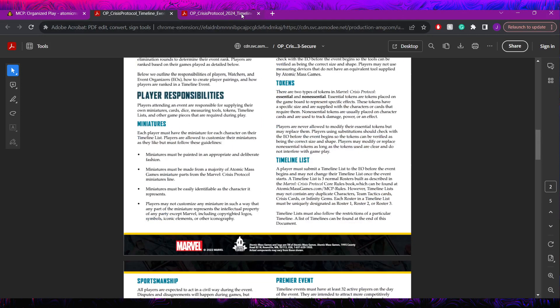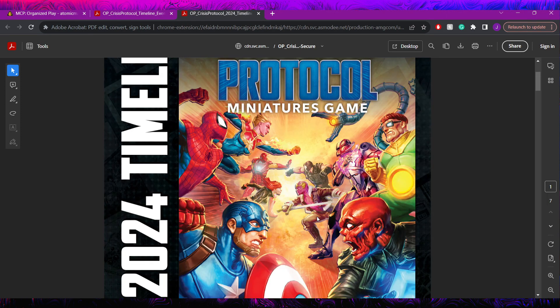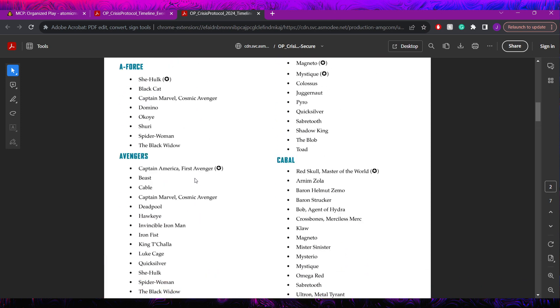Now let's get into actually looking at the timeline list they've created - the 2024 Timeline. The first thing to note is there are a handful of affiliations just not included on this list, meaning none of their models are legal. Looking at what you can play: A-Force is allowed She-Hulk as leader, Black Cat, Captain Marvel Cosmic Avenger, Domino, Okoye, Shuri, Spider-Woman, and Black Widow fourth rep version - about eight models, way trimmed down from a regular A-Force list.